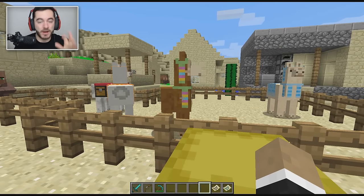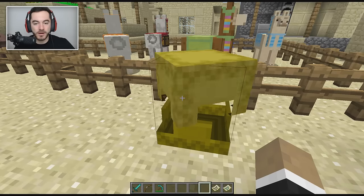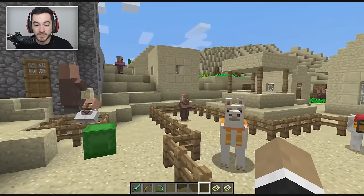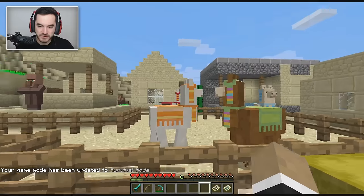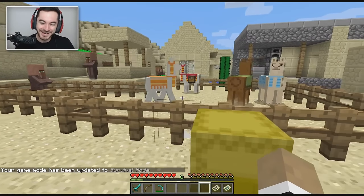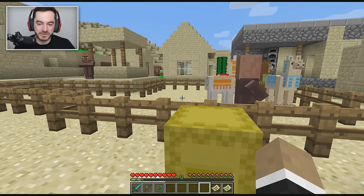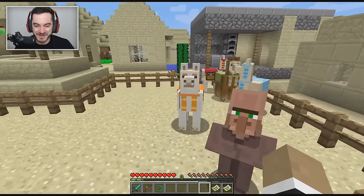Now for the stuff people are probably most excited about: llamas. They're a new mob and they are very disagreeable — they take a while to tame. They hesitate for a second and then spit on you. That's what happens when you approach them in survival.